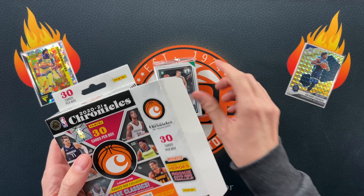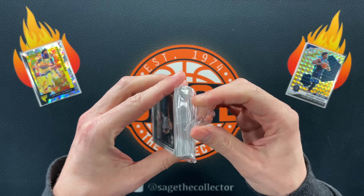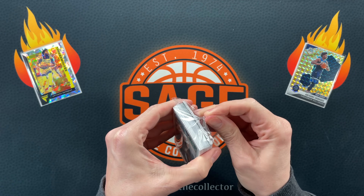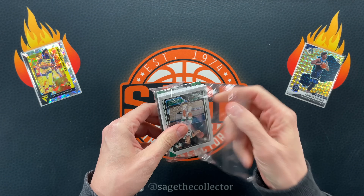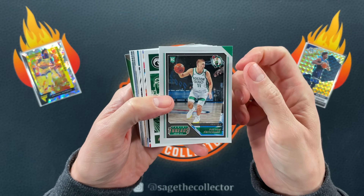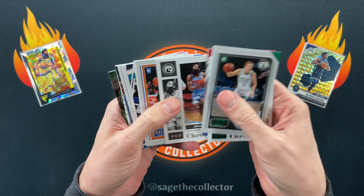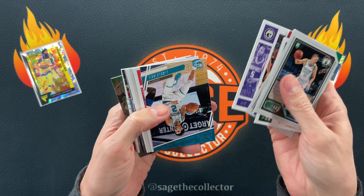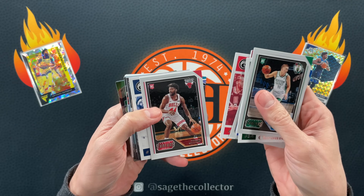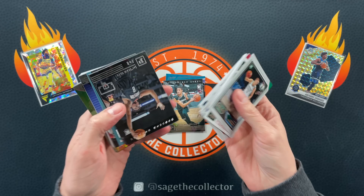We should have a good chance of pulling an Anthony Edwards. All right, get ready for a lot of flipping. Pritchard, Giannis, go Jason, Fox, LaMelo Ball - not bad. Go P-Dub for the PC. Hey, Halliburton. Doesn't count though.